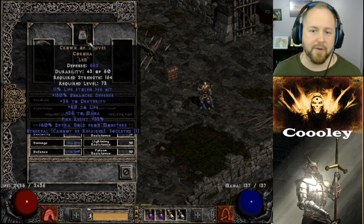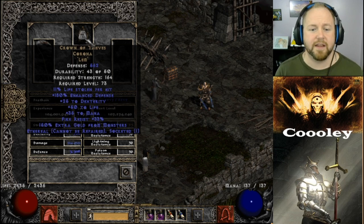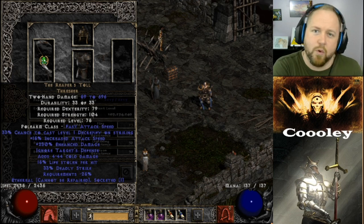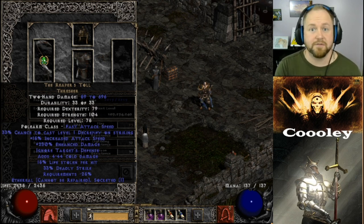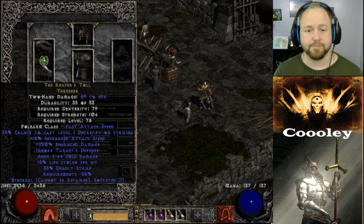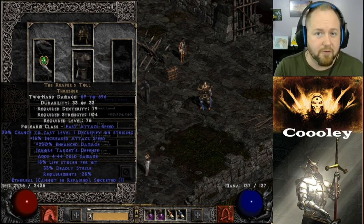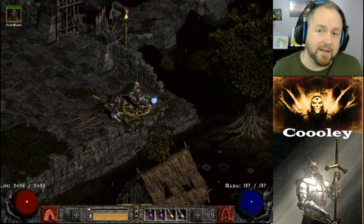On my mercenary: an ethereal upped Crown of Thieves that rolled perfect extra gold find, socketed with a Lem rune. An ebugged Archon Plate that's nearly perfect. For the weapon, I use Reaper's Toll instead of Breath of the Dying War Pike — eBotD hits for massive damage but does nothing against physically immune monsters. Reaper's Toll has a one-third chance to cast level one Decrepify, which is crucial when Ismail Vile Hand is immune to physical, as it strips his immunity.